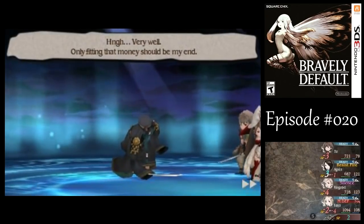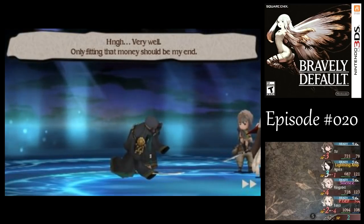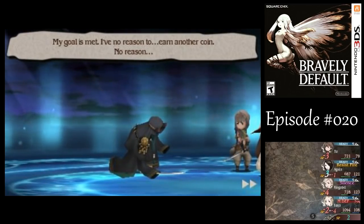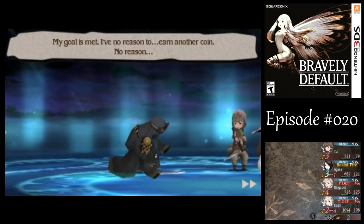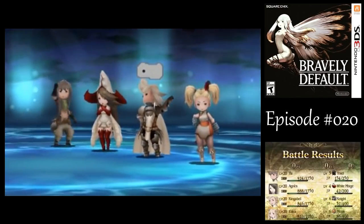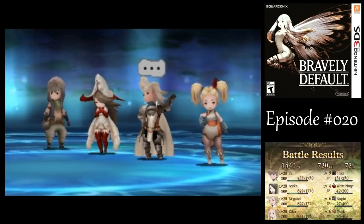Kent is defeated. His final words: "Only fitting that money should be my end. My goal is met. I've no reason to earn another coin. No reason." The player comments: "I thought you were prepared to die, but okay. I'm gonna miss Kent — he's almost respectable compared to all the other villains we've met so far."